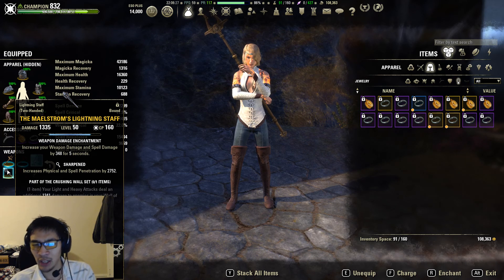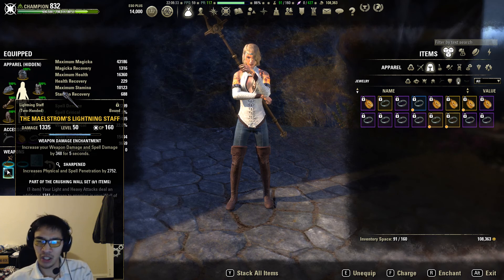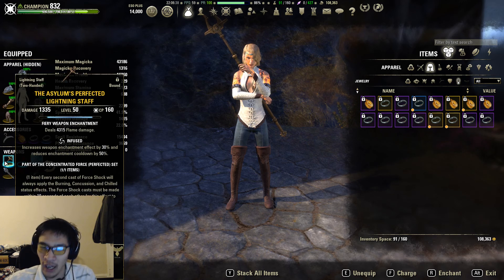One thing I want to talk about is sharpened. As long as you're not over the penetration cap by too much — the penetration cap is 18,200 — if you're above that by about 1k, it ends up being a DPS loss when you use sharpened. That extra penetration isn't going anywhere because your target's resistance is already at zero and you can't have negative resistance. So if with sharpened you're going above the penetration cap, you'll end up losing DPS compared to using Nirnhoned, precise, or infused. That goes for the front bar as well.